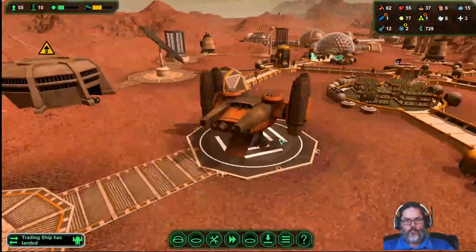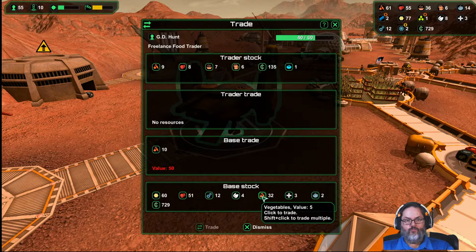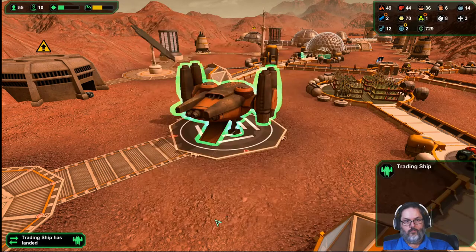We do have a trade ship. Let's see what they're doing — 45 commission. We will try to make a little bit of money here, so let's sell off some things. We should be able to get up to 150. There we go, that'll work.